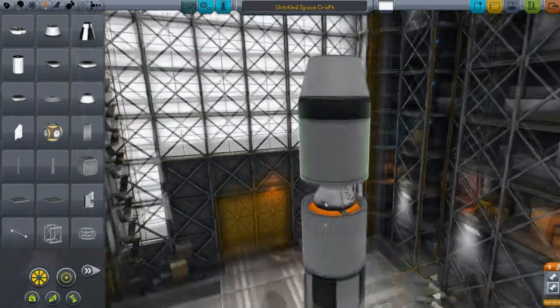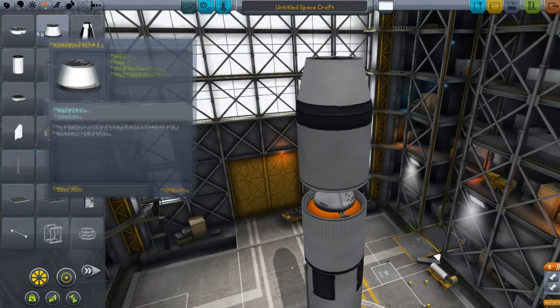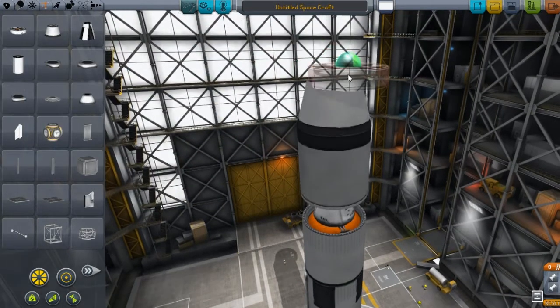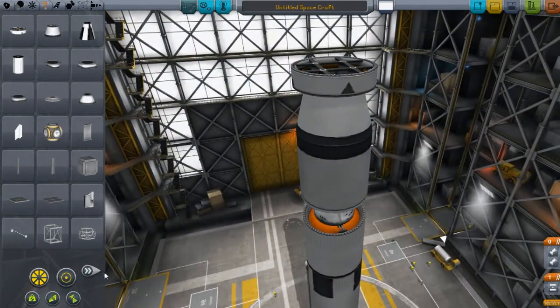There are a few pieces in structural. There is this part here which is kind of like a fairing-ish type piece, and another fairing-ish type piece. And then this is just our very, very massive decoupler.